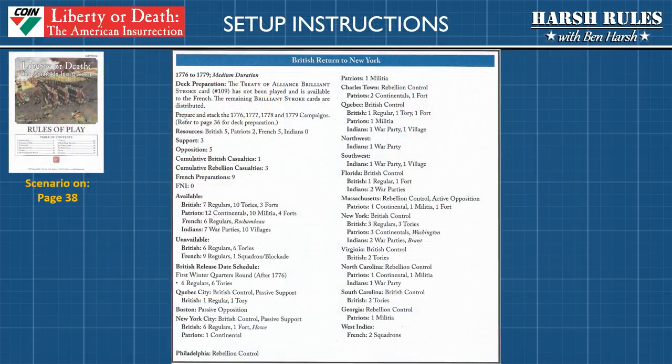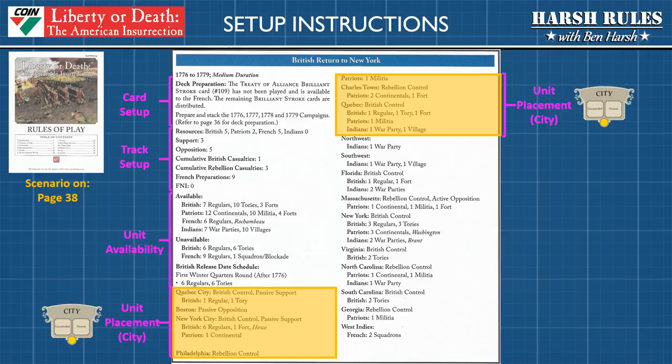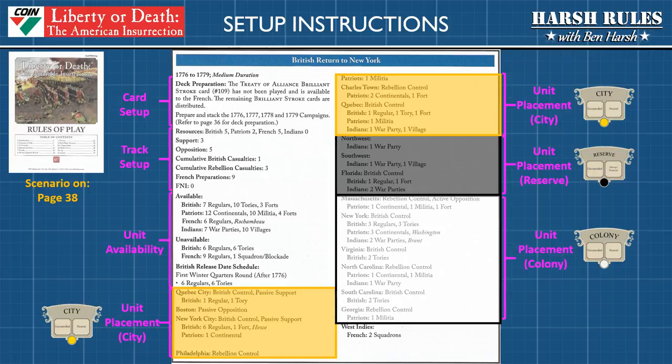Pages 37 through 39 of the Rules of Play booklet contain the board setup requirements for each scenario. We will set up the medium-length scenario, the British Return to New York, detailed on page 38. These scenario pages include card setup information, marker positions on the numbered track, available and unavailable game pieces, and setup information for each space on the board — city spaces, reserve spaces, colony spaces, and the West Indies.